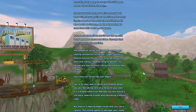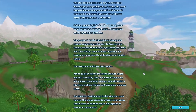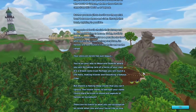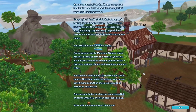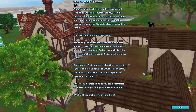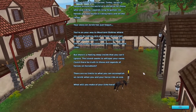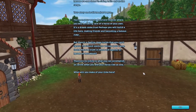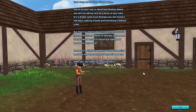Legends long forgotten, its heroes are now found in riding halls and on the range. Your story on Jorvik has just begun. You're on your way to Moreland Stables, where you'll be taking care of a horse of your own — a dream come true. Perhaps you will build a life here, making friends and becoming a famous rider. But there's a feeling deep inside that you can't ignore. Could there be truth in those old legends of heroes on horseback? There are no limits to what you can accomplish on Jorvik when you and your horse ride as one.